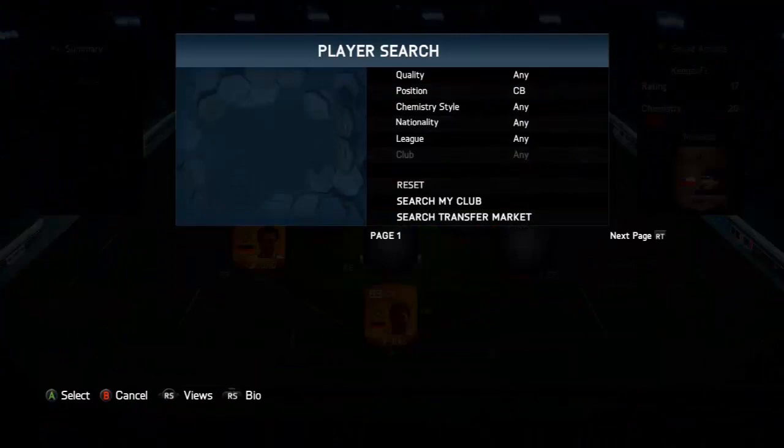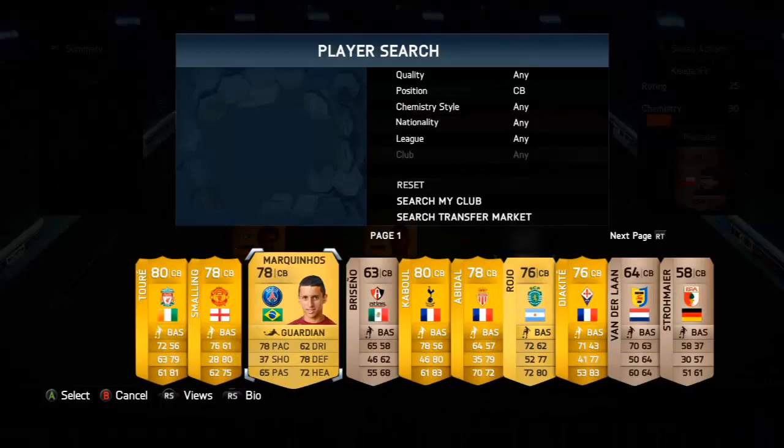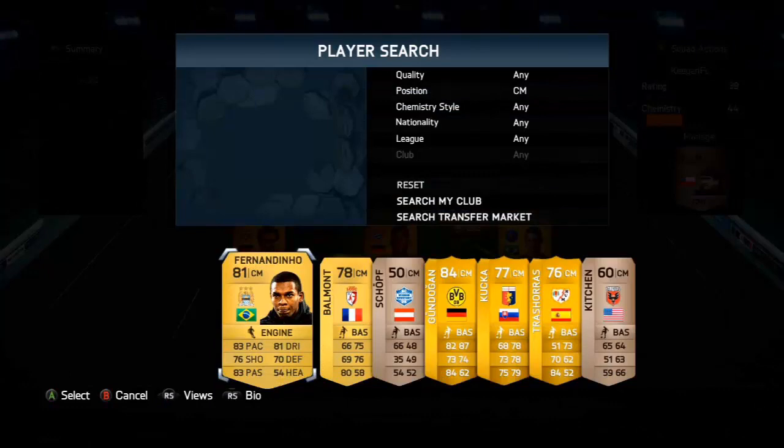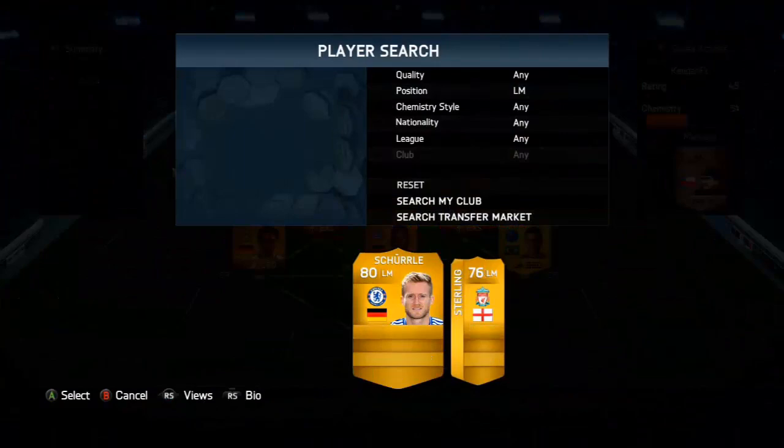This team costs around 28,000 coins, but I did get some people in packs and it says it's around 27,000 on Xbox. I bought this team a while ago so it was a bit more, but I did just get Gundogan in a pack today — three packs — so he's like a new player. It's a pretty good team.